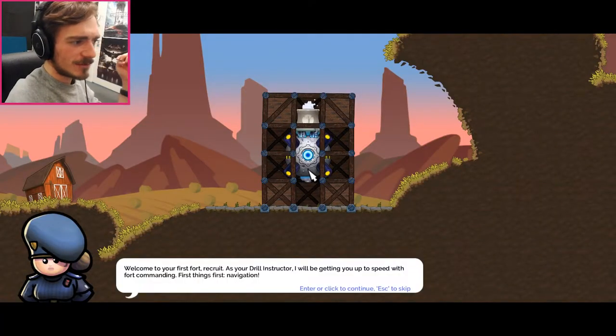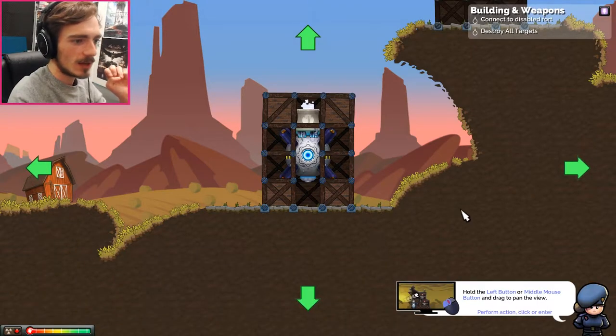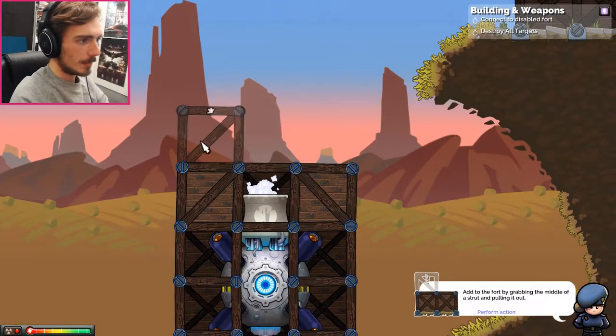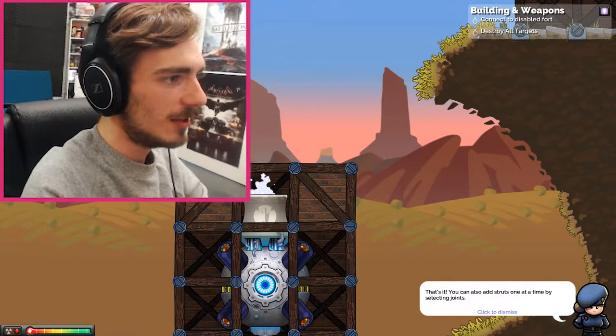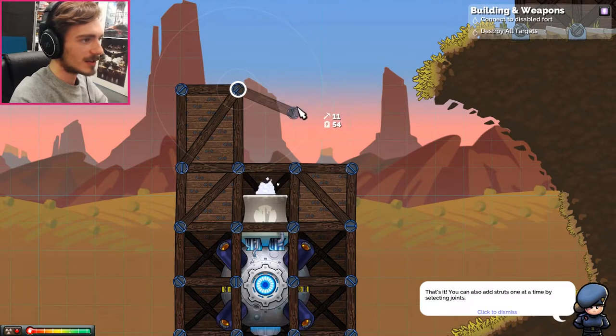Welcome to your first fort, recruit - your drill instructor will be getting you up to speed with fort commanding. First thing first, navigation. Hold the left button or middle mouse button to drag. This is fine, we don't need a tutorial for this. Pull out the middle - this is how we build things. Oh my god, this is so cool. You can add struts one at a time by selecting joints. No way, this is awesome.